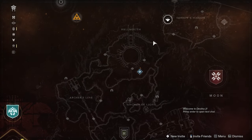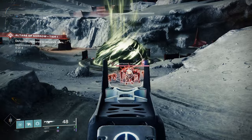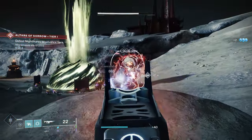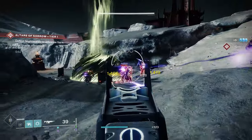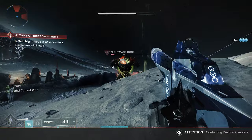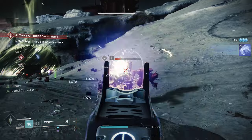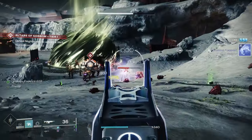Our next location is on the Moon, and this is going to be the Altar of Sorrow farm. Upon landing on the Moon, head over to where the event starts. This is a great spot to farm and one of my favorites, and yes, it is free to all players as well. My biggest gripe about Altar of Sorrow is that some teammates will spawn in and use all their abilities, wiping out all the low-tier enemies and making it a little bit harder for you to level up your weapon. But aside from that, this is a great location that doesn't require you to grab a checkpoint or join anybody's fire team.